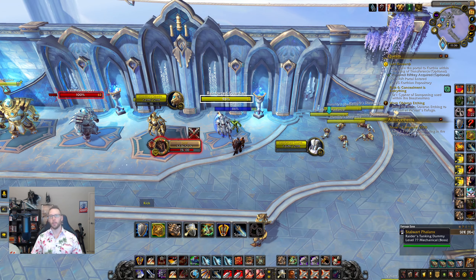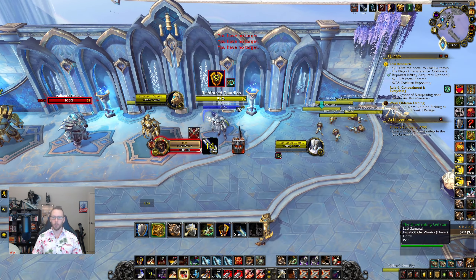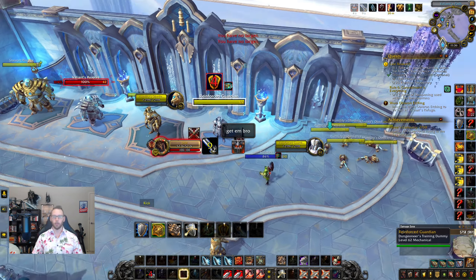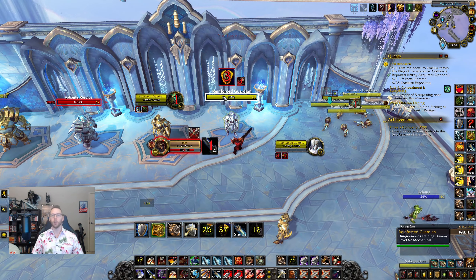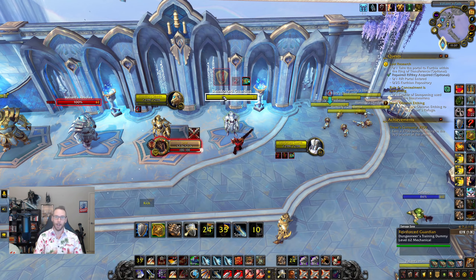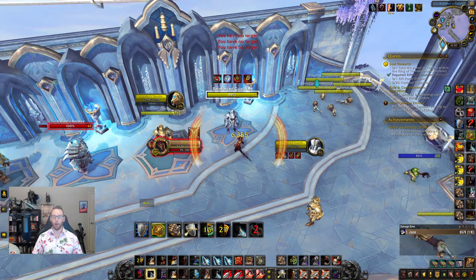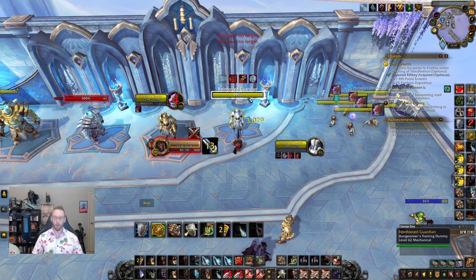The next couple are the same concept as the pummel macro but for different abilities. I'm hammering away at my current target, I want to Storm Bolt the healer — I just press the macro, Storm Bolt goes over there without targeting him. Same with fear: I'm whacking away, I press the macro, and it fears the focus target without retargeting. That's the beauty of these macros.